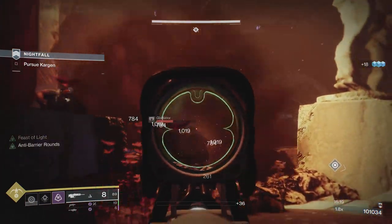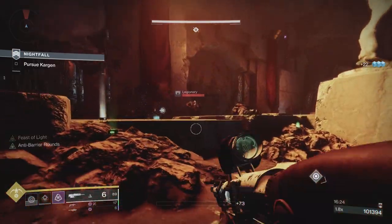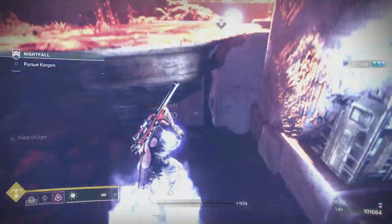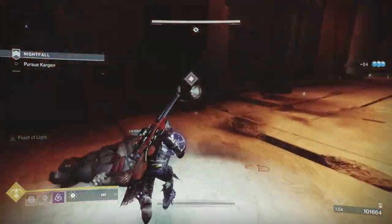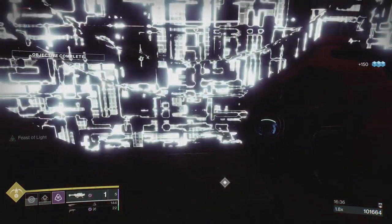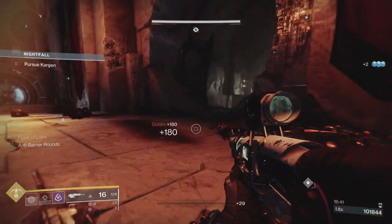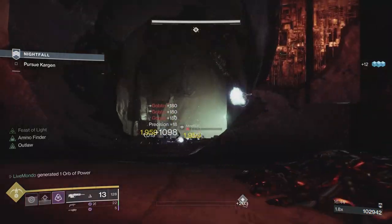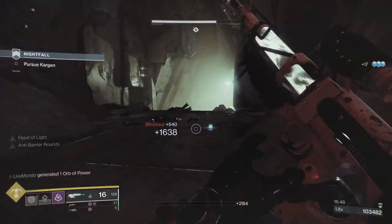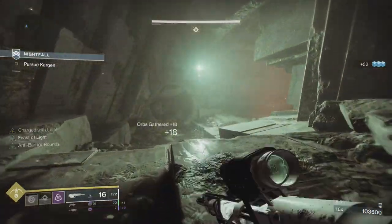Once the boss goes away, regardless of what adds are up, the minute you go on the plate you're going to activate plate adds. Now the plate adds — you'll have gladiators, legionaries, incendiaries, and dogs. They come at different sections. Sometimes you'll get the dogs and then the gladiators, and sometimes you'll get them all. The key is those four legionaries. So if you get the dogs, take out all the dogs. If you've got the incendiaries, take out the incendiaries, and leave those four legionaries up together.